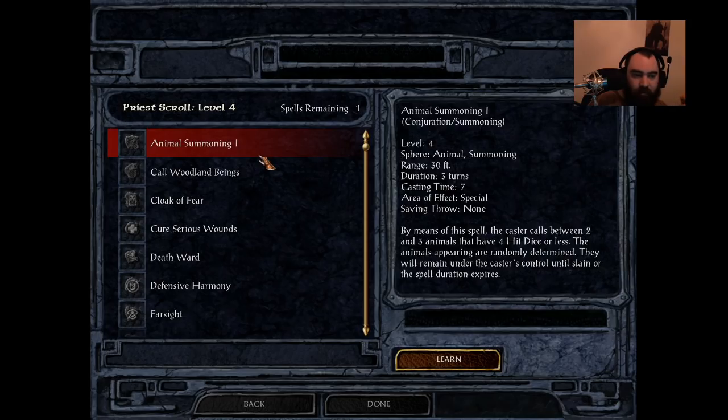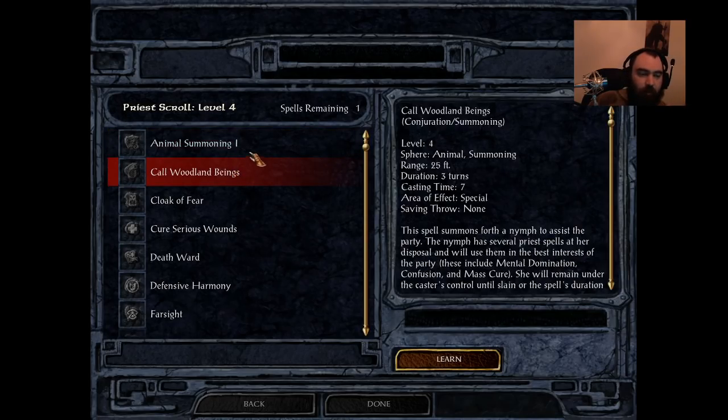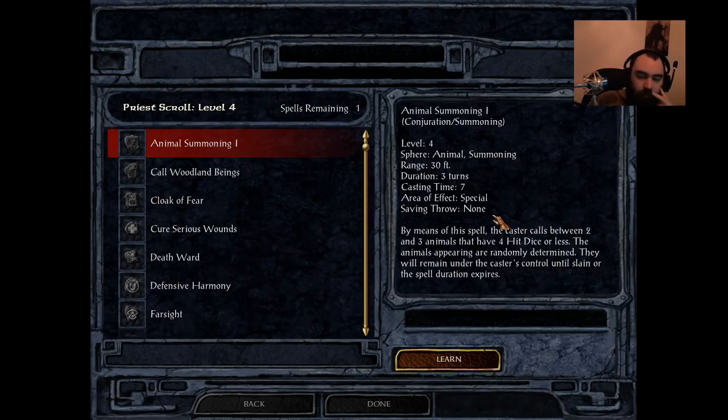It blows my mind. Clerics get Animate Dead, Druids and Shamans get Call Woodland Beings. Those are the two summon spells you want to be casting, not Animal Summon. I don't really know why this is a level 4 spell considering what you get from it. Animals in general are already extremely weak in Baldur's Gate — mediocre stats, sometimes move quickly, but you really can't use these to tank because their HP is incredibly limited. Their THAC0 and damage is absolute dogshit. These will literally die in one auto-attack. They're incredibly squishy, do very little damage, can't tank, can't do anything.